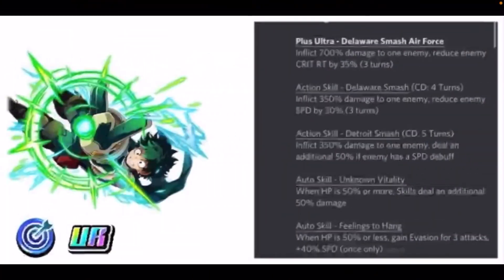The first one being UR Deku, the Air Force suit style. Sorry that it's a little bit blurry — I tried my hardest to make it as high quality as I can, but you know, circumstances. So the Plus Ultra: Delaware Smash Air Force inflicts 700% damage to one enemy and reduces enemy crit rate by 35% for three turns. Action skill: Delaware Smash Condition — four turns, inflicts 350% damage to one enemy, reduces enemy speed by 30% for three turns.